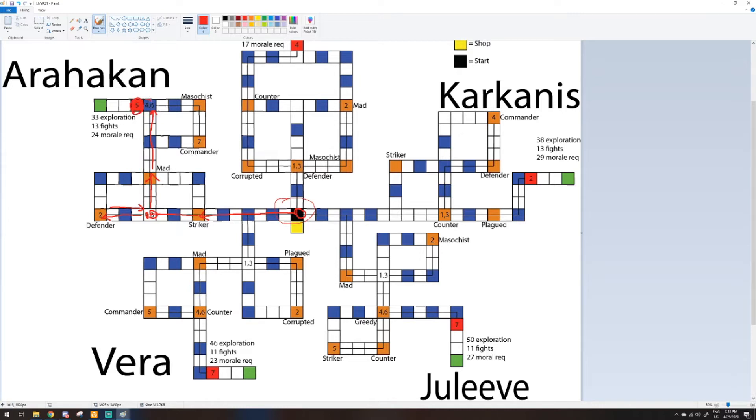Then you come back to 6, go to the Masochist, kill that, and then down to 7 — and that'll complete your run. So that's a little bit of an overview of the top left side for Archon. That's going to be the same for every one of these bosses. You're going to want to do this for Archon, you're going to want to do this for Karkanis — go over there, kill the boss, backtrack down, go up, right, up — and that ends that one.